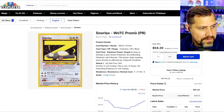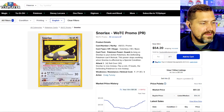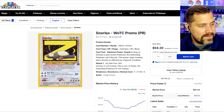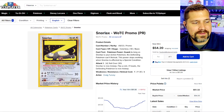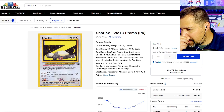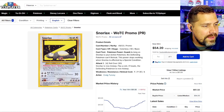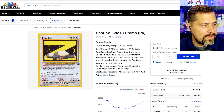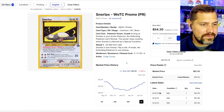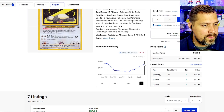Snorlax WotC promo coming in here — this crazy sketch, hand-drawn look almost like a costume a kid might wear, with extra long legs and longer arms giving him a more human stature. There's the big Z and little Z's indicating sleeping, and that Eevee just hanging out chilling — so easy to miss. Our Snorlax is going in at near mint for $55, and over the past year it hasn't really moved much, staying in that $50-$55 range.